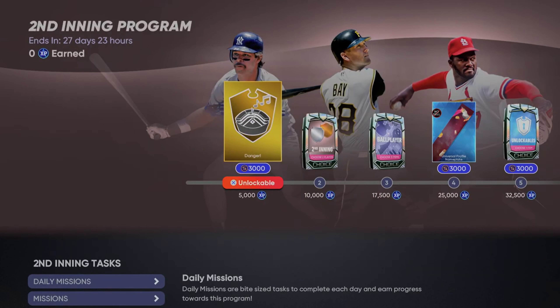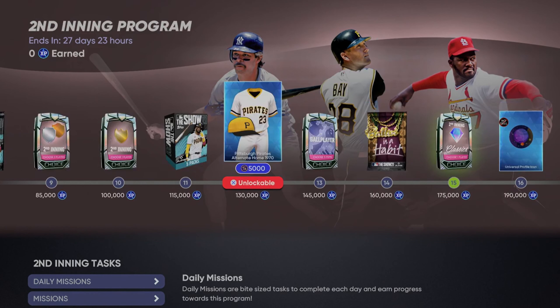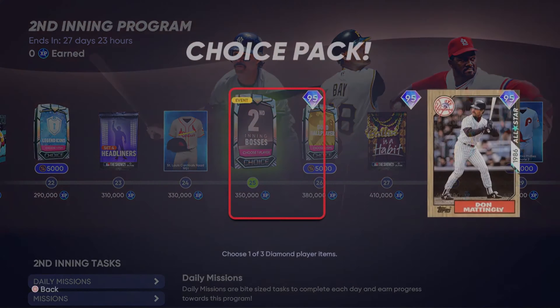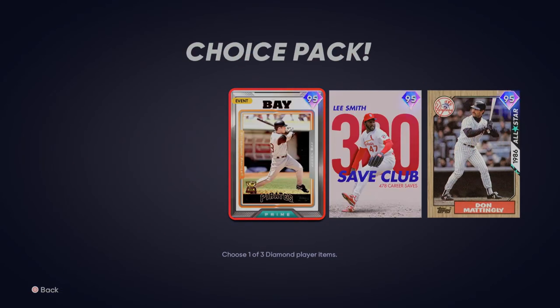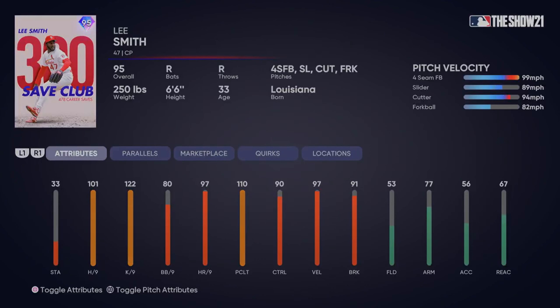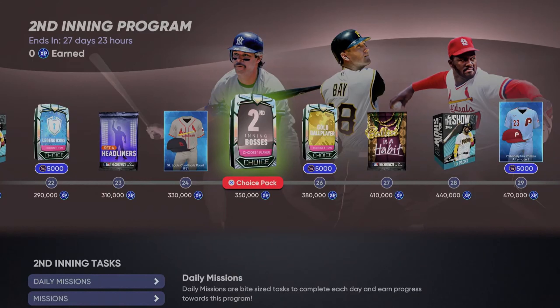Here's the second inning program. There are new bosses that you can unlock. Your first one is Jason Bay. Your second one is Lee Smith — he's part of the 300 save club, which is pretty cool — and he's a 95. Our last one is Don Mattingly, a 95 as well. Those are your three bosses for this program.